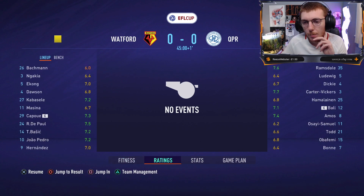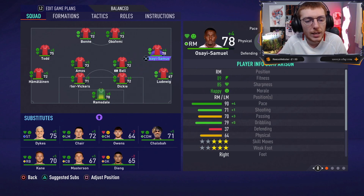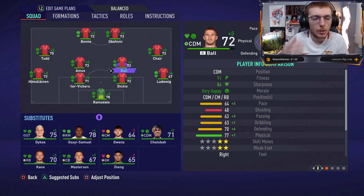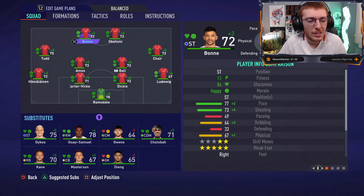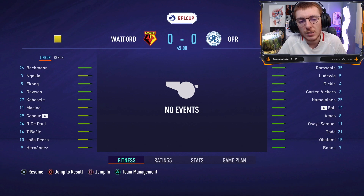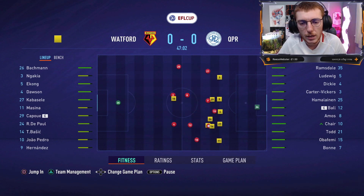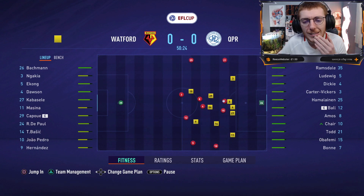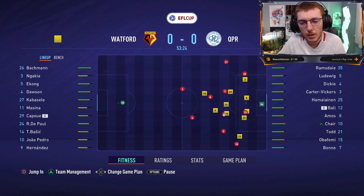Bonn is not doing very well, Ludwig is struggling, and Bright is having a stinker. I'm going to keep Bonn on a bit longer, take off Bright and bring on Ilyas Chair — see if Ilyas can get a little game time and make a difference. Owens is on a minus five as a CDM, so I'll just make Chair the change for now. We need to keep Dykes as an option still. Obafemi keeps giving the ball away — his passing really is not good. I think I might need to specifically train his passing.